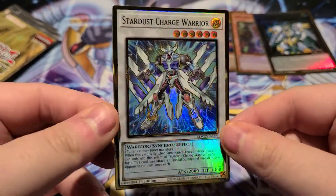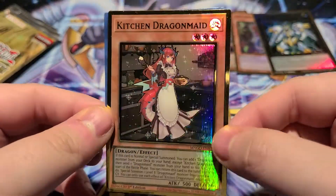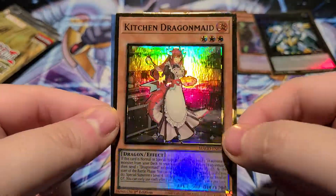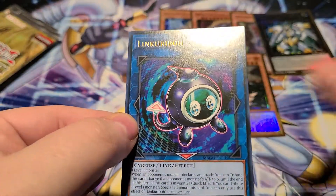We have another Eater of Millions — Dark Lord Contact, Medulce Chateau, a Stardust Charge Warrior, very cool looking card — and a Kitchen Dragon Maid. I think I need — I can't remember which one I don't have that many of, I think it's the laundry one. Prime Monarch, another Link Cariboo.